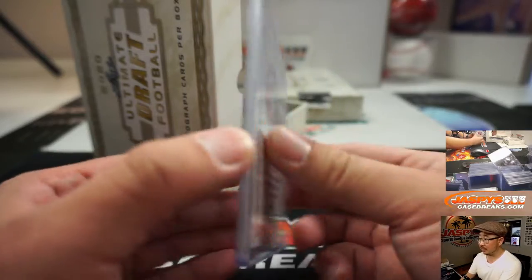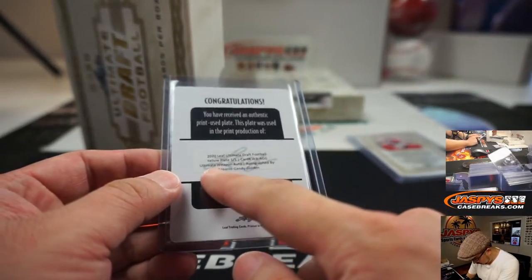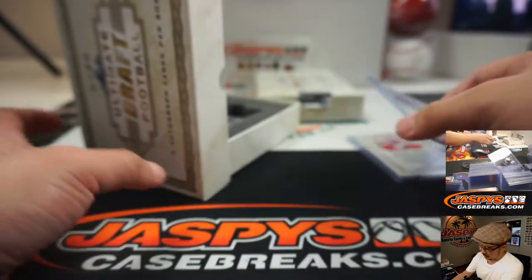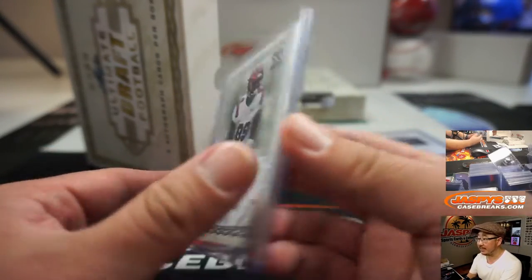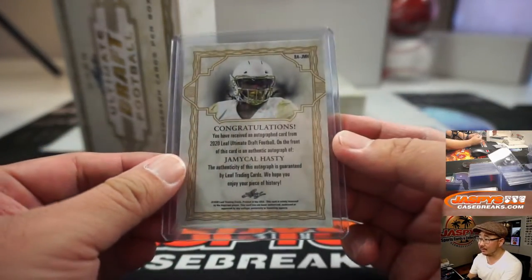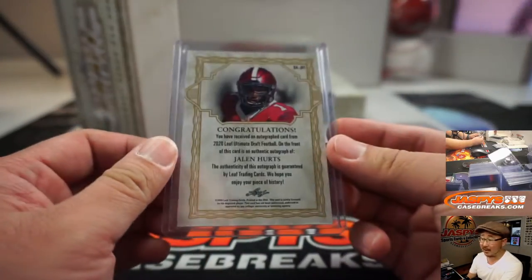I've got to start brushing up on all these soon-to-be NFLers. There's Isaiah Simmons, 4 out of 20. We've got a train whistle, a printing plate — that is going to be Antonio Gandy-Golden, Ultimate Weapon, Plate Autograph, Train Whistle for someone. Brian Edwards, 50 out of 50. We've got Jemichael Hastie, 2 out of 10. And back here we've got Jalen Hurts — I've heard of him — 4 out of 25.